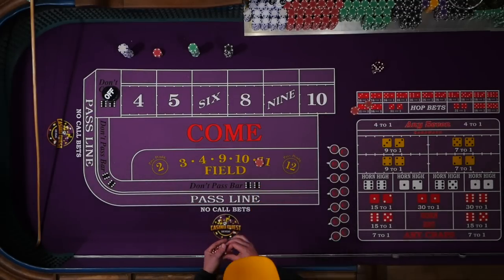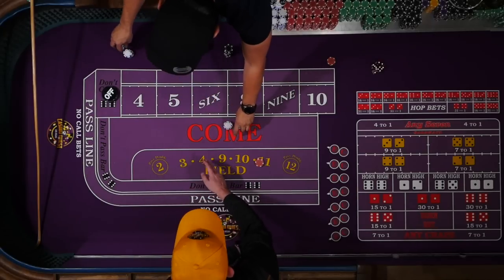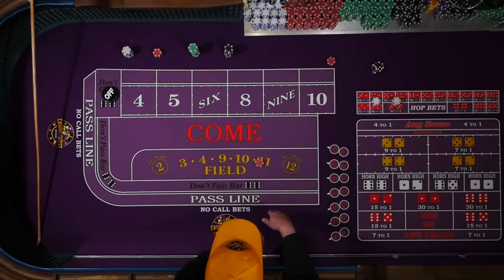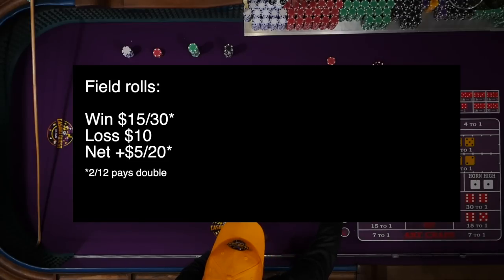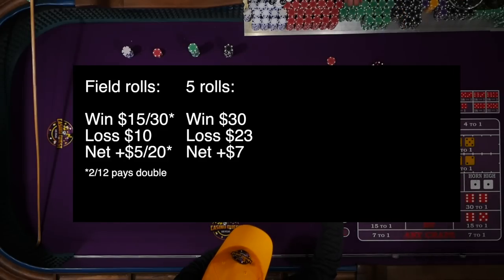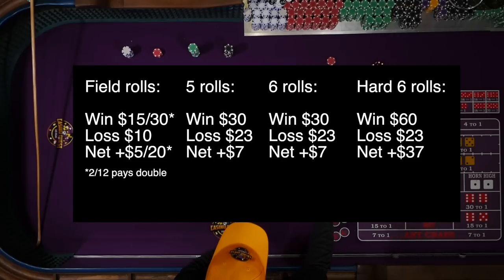So by hopping the five and six, I've got every number covered — two, three, four, five, six. Obviously the seven is going to kill you, and the eight. Nine, ten, eleven, twelve are also losers. If the field hits, I lose my hop bets but win $7. If the five hits, I lose my field and the hop six, but basically get $7. Hopping the six, I win basically $7 on everything — unless I hit a hard way six, which would be great.